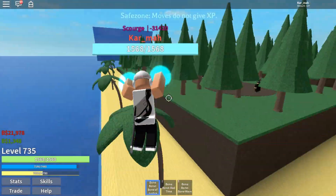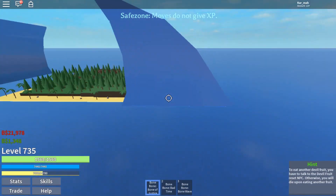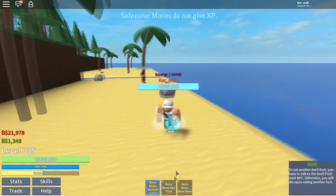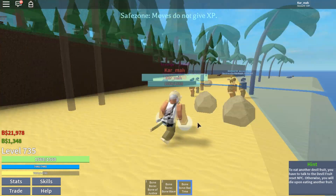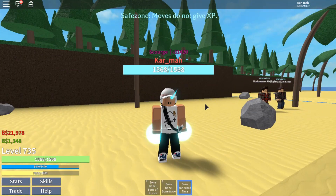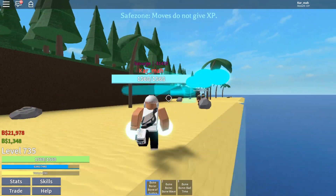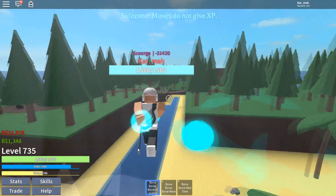That move is pretty good, it's fast as well. Somebody has Gura but you can't kill us here. Anyway — Bad Bone Time, this is more like a mode, and basically what it does is when you turn it on it halves your cooldowns for all your moves, so when you have it on you can spam your moves. It's super OP.